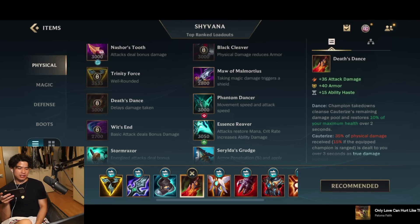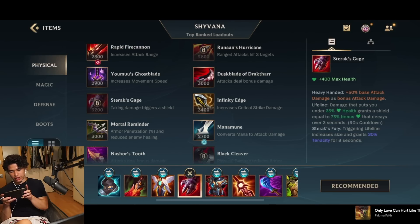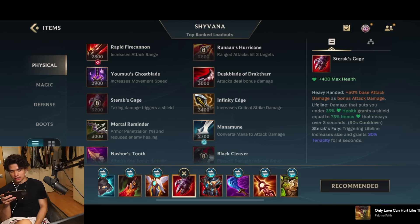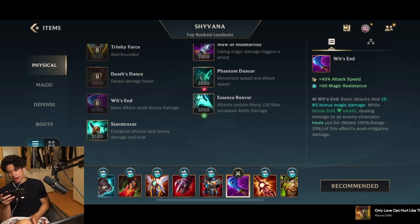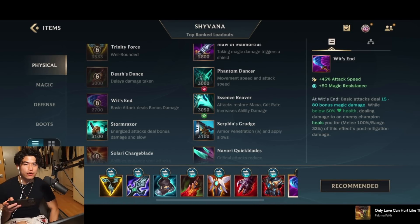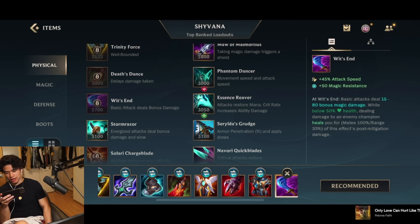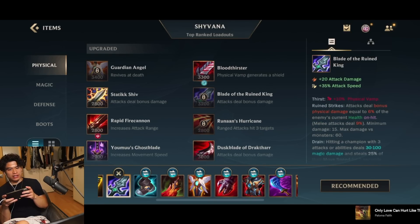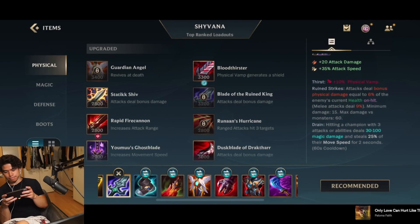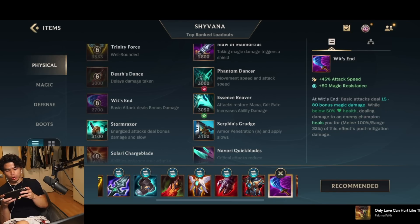Death Dance — for the physical damage mitigation and the additional sustain whenever a champion dies. Then Guardian Angel for the revive and safety net. Other really good options are Sterak's Gage, which makes you way more tanky and gives you the lifeline passive shield when low. Twinguard gives you tons of resistance and makes you even more tanky. Wit's End is great if you want the super hyper carry with tons of attack speed and damage — especially if they have a lot of magic damage. Blade of the Ruin King plus Wit's End is great, giving you magic resistance, attack damage, and even more on-hit damage. On-hit damage is so good because Shyvana's first ability procs on-hit, so you can proc Blade of the Ruin King passive and Wit's End passive, and when evolved, the first ability is AoE — so you proc it on multiple targets.